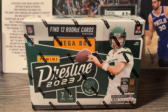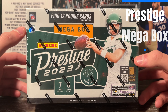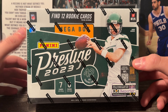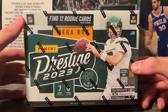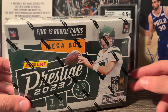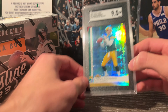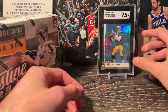Hey guys, how's it going? Splash Cards here back with a new video. Today we have a 2023 Prestige mega box — this is football. We're looking for 42 cards in this box, looking to find some nice rookie cards — CJ Stroud, Bryce Young, all those guys from this draft class. This is going to be kind of my wild card weekend break. I'm a huge Packers fan, so I've got an Aaron Rodgers card in the background to represent.